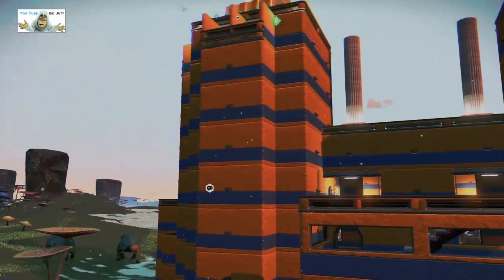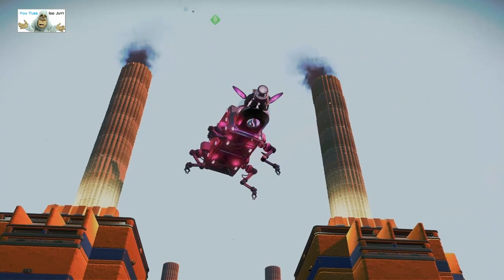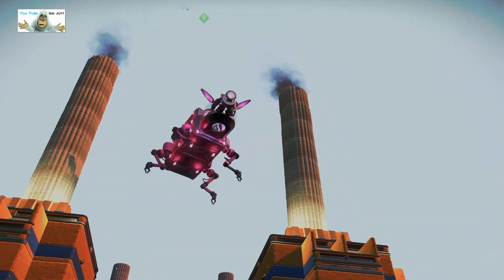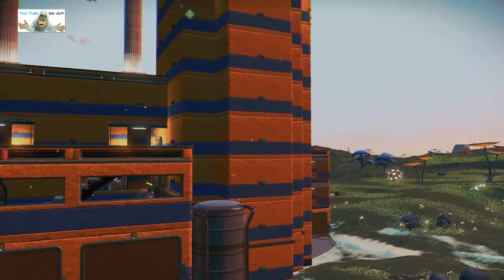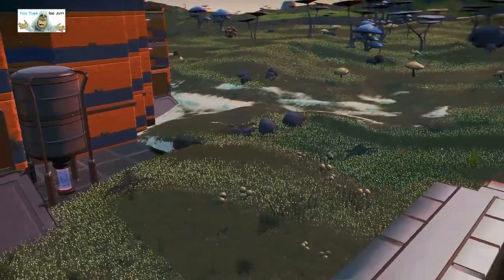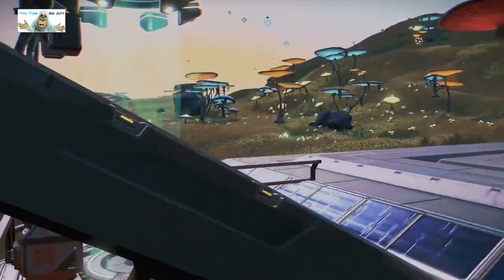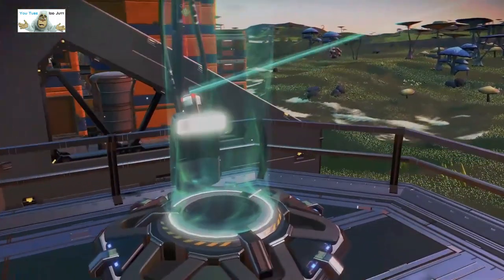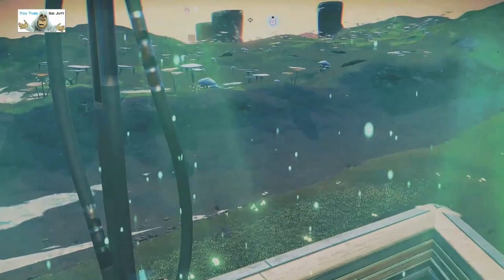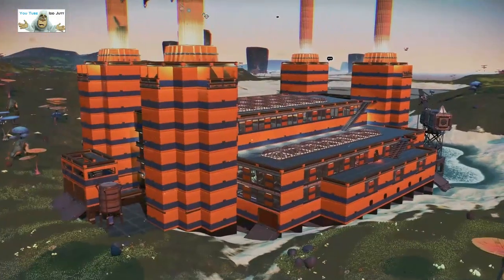There's a viewing platform down here, two hangar doors — garage doors, whatever you want to call them. There's a bug up there, I don't know what it does but it's protecting something I guess. Let's go this one first — I think it leads up to the observation balloons, one of his trademark builds.